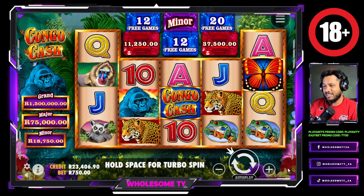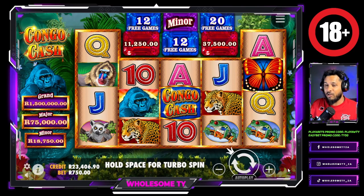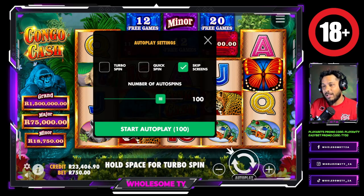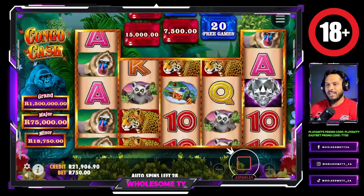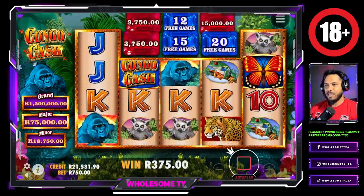One of my subscribers suggested that I play this game again — her name is Shereen Palay. She said she got the grand, so this is what we're trying to chase. I got 23k in the balance. We're gonna do 750 rand a spin, which is quite big, but hey, let's do what we came here to do and let's get that moolah. Turbo spin — 30 spins. Let's see if we can get a nice big win.